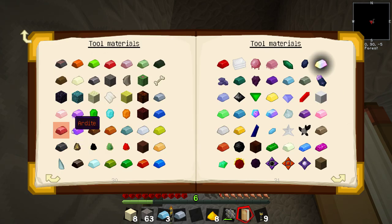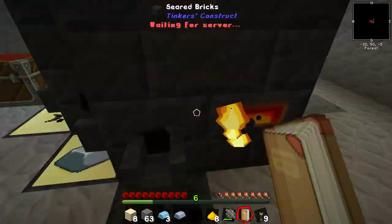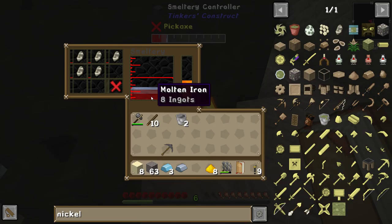Invar... invar... invar. Constantan? Signalum? Oh God, nowhere near that. Invar — devil's strength and magnetic. Heck it, chuck this in. Eight ingots, so it's going to be a whole bunch of invar. We're going to need it anyway, so we might as well make it.